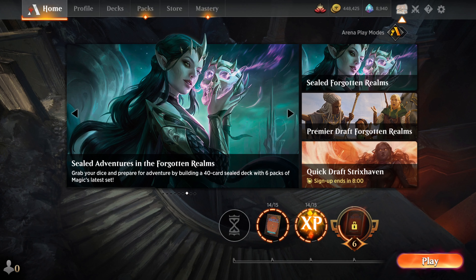E&E here! Dungeons & Dragons Adventures in the Forgotten Realm have just hit Magic Arena. Let's crack some booster packs — 100 to be precise — in search of those mythic dragons.